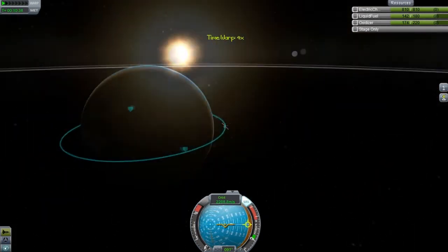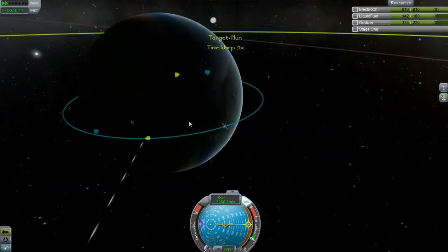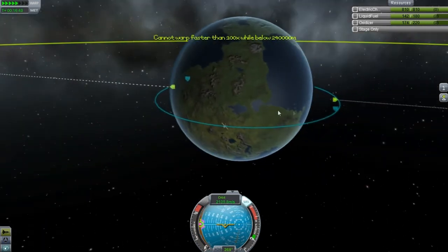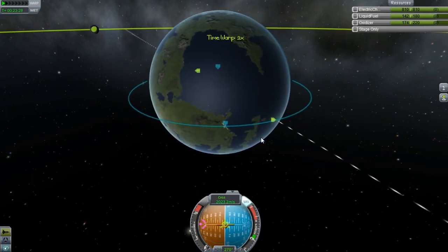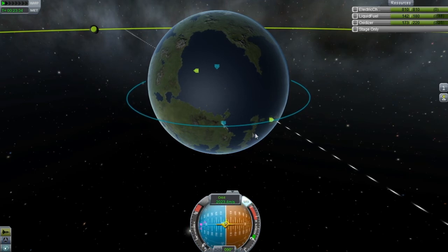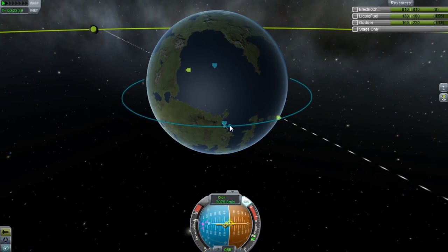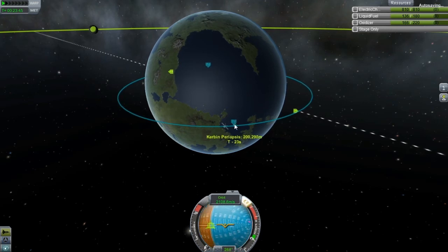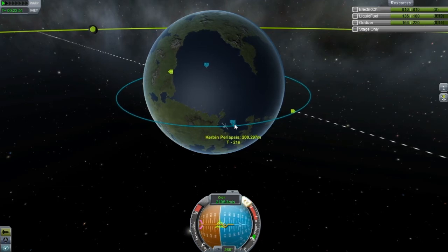Everything's looking pretty good. I forgot to set the moon as a target — there we go. We won't be going to the moon, but I'm going to use the moon to line up a bit and fix my inclination. This thing is really super maneuverable — I didn't really intend on it being that maneuverable but it just kind of happened, so I'm pretty much okay with it. I want to get this at a 200 by 200 orbit, it's probably going to be a pain.